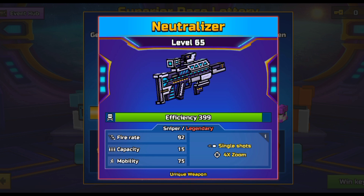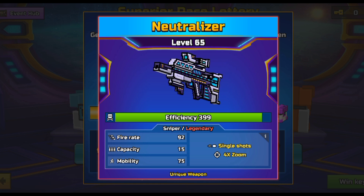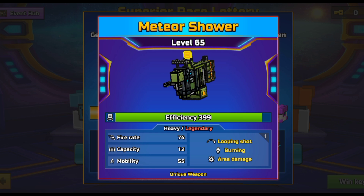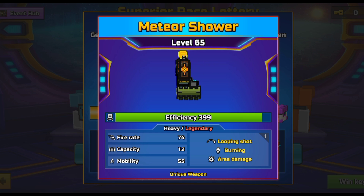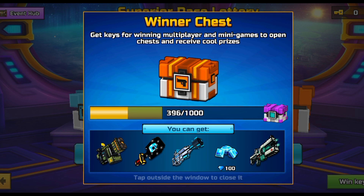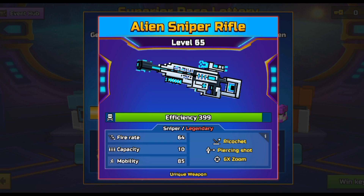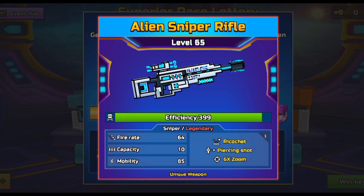We have the Neutralizer sniper, around a two to three shot kill, two shot headshot — with good modules it might even be a one-shot headshot, but it also has a very good fire rate which makes it really strong. Next is the Media Shower heavy, which I think will be around a two to three shot kill max, given its high capacity and fast fire rate. Finally, the Alien Sniper Rifle is one I really like — it has ricochet, piercing shots, and 6x zoom. It used to one-shot headshot but now I think it'll be a two-shot headshot and two-shot body shot.